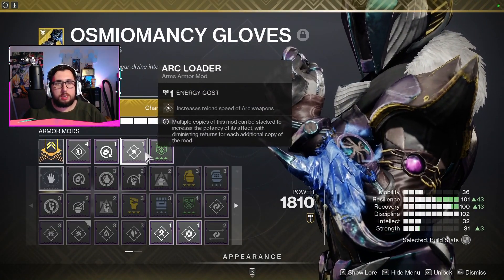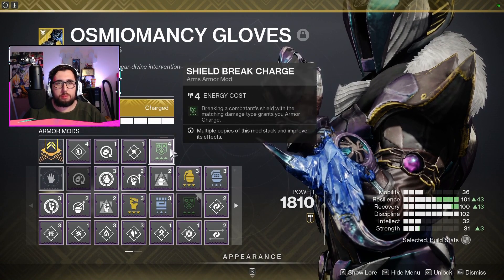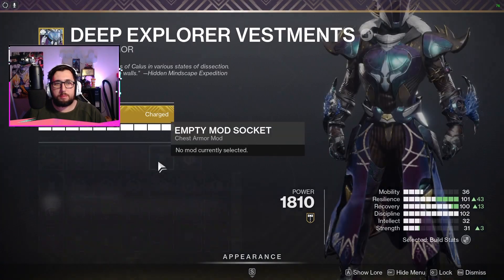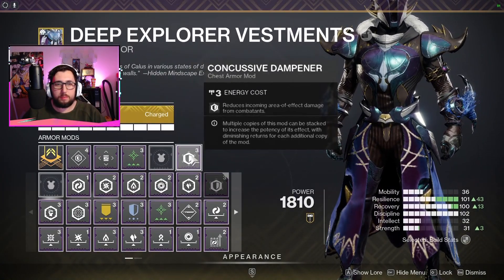On the gloves I've got Fastball so you throw grenades a bit further, and Arc Loader. Shell Breaker charges you up when you break a Stasis shield or an Arc shield and gives you a charge. Hopping over to the chest armor, we have Charged Up and Concussive Dampener.